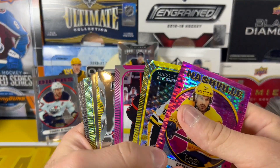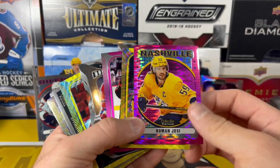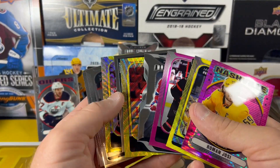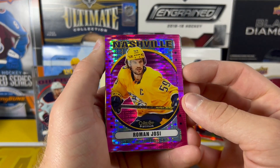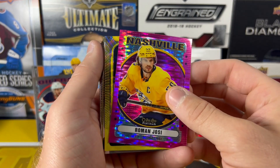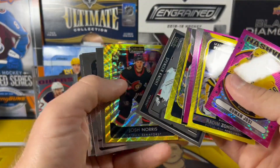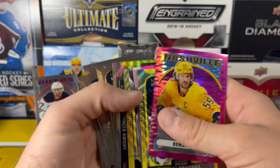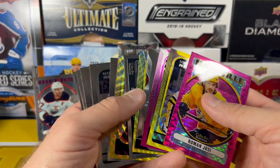Well there we have it — a case of 2021-22 OPG Platinum Blasters. That was a heck of a lot of fun. We opened a bunch of packs, got a lot of cards. You should be getting one of these per case — so the hit of the case — Roman Yossi on the pink. Really nice looking card. You're not going to get a whole ton of value in here unless you hit one of the rookie autos, but it's a lot of fun hunting for them opening 120 packs of cards.